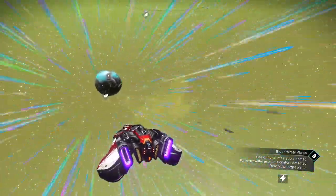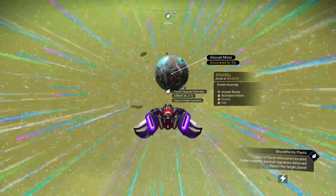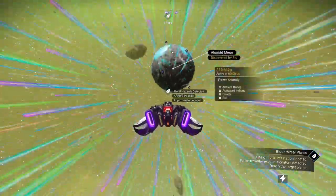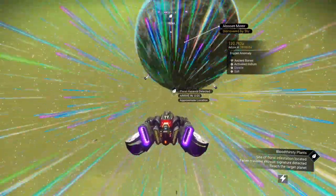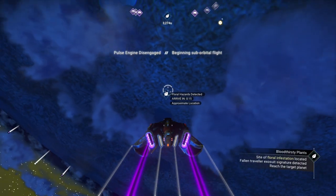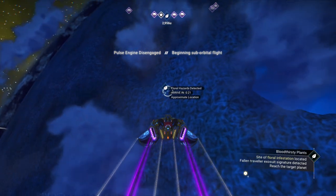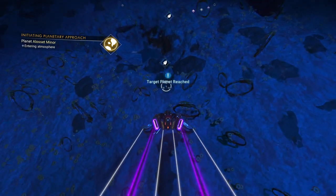As we take a look around the system, it's a very nice-looking system. This looks like a pretty decent world — a frozen anomaly, so it'll be cold, no big deal. Activated indium — that is the most expensive metal in the universe, but it has been nerfed; it's not as expensive as it used to be. It is always good to try to make a base here, at least at the space station, so you can come back to this area.